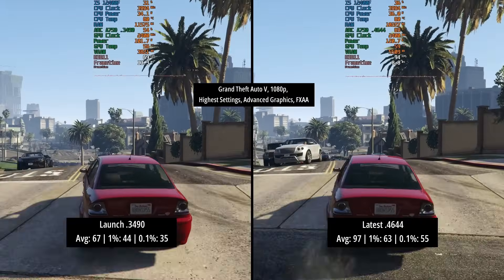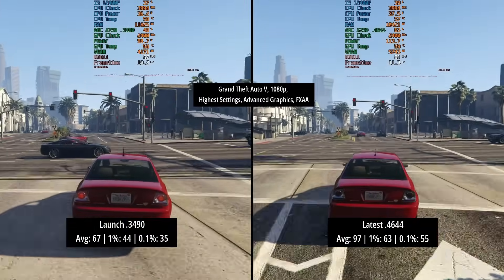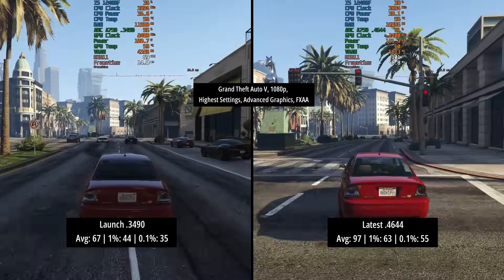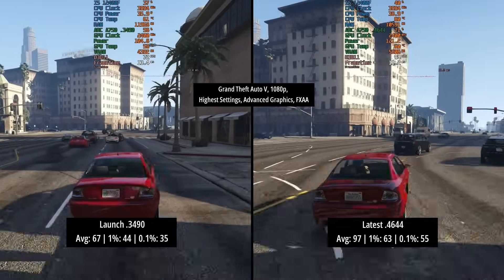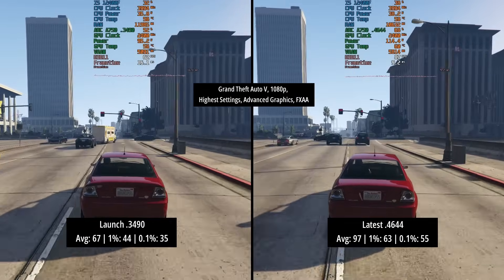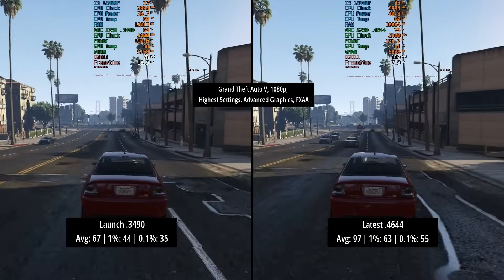In GTA 5 with the highest settings, the advanced graphics set to their maximum and FXAA, there is a massive difference here. With the launch driver version 3490, the game was averaging 67 FPS with a few issues here and there. However, with the latest driver release, we're seeing a 97 FPS average now with a 1% low of 63 and a 0.1% low of 55 — massive improvements across the board.